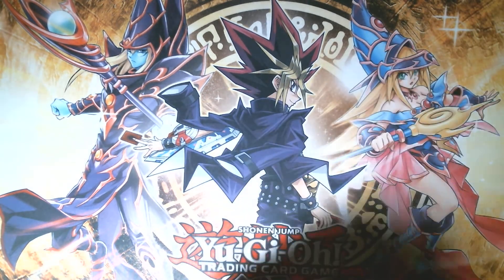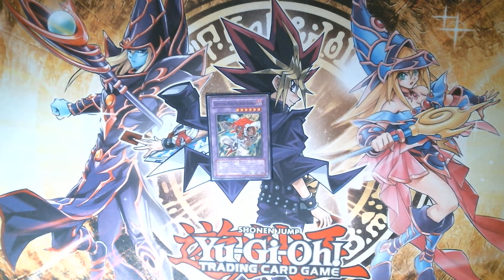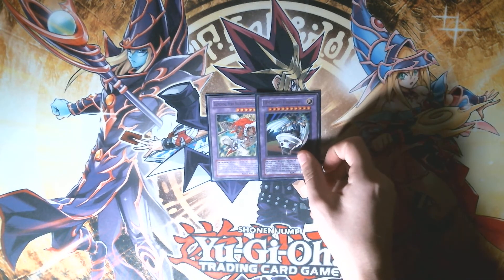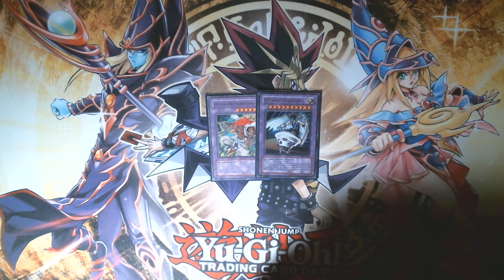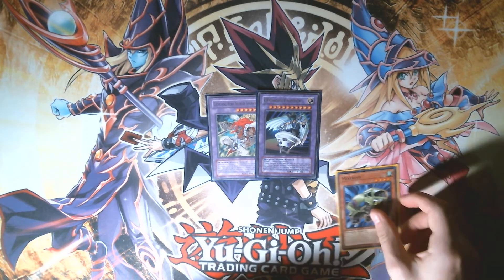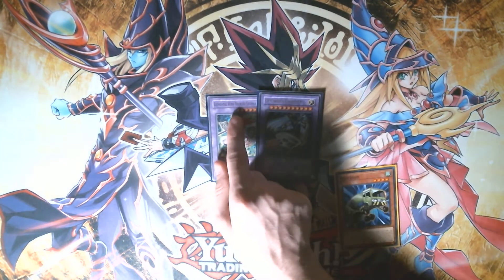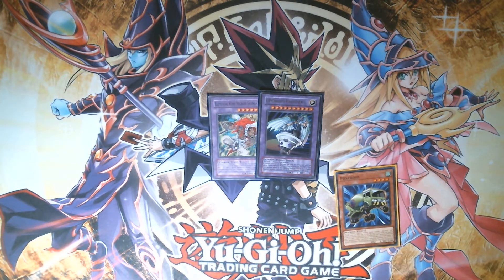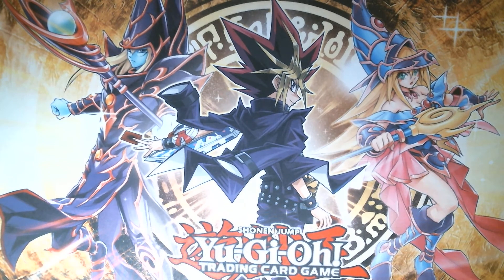Finally, the funniest thing you can do in this deck: summon out Elemental HERO Necroid Shaman and use him to summon UFOroid Fighter. The play is to summon Elemental HERO Necroid Shaman off of Mixerroid, because Mixerroid doesn't specify it has to be a machine Roid monster — meaning the last few letters in 'Necroid' work perfectly fine. Then you hard summon UFOroid Fighter with Polymerization using your UFOroid, becoming one of the first people to actually summon this card. It's very rare that you'll be able to pull it off, though.